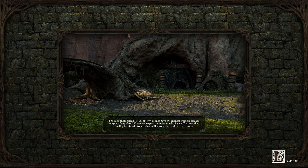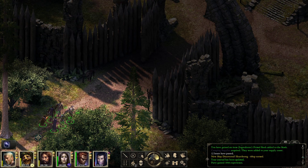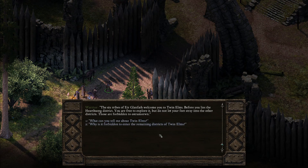A tree house — cool. I'm very happy with the performance of my rogue in that fight. We got some experience by exploring a new area. A warrior saunters over, a sneer of suspicion visible beneath streaks of paint. He says to tread carefully: 'The six tribes of Érglan Fath welcome you to Twin Helms. Before you lies the Hard Song district, you are free to explore it, but do not let your feet stray into the other districts — those are forbidden.'